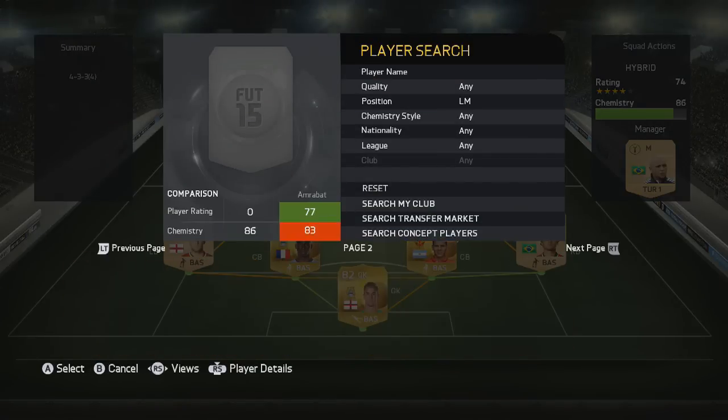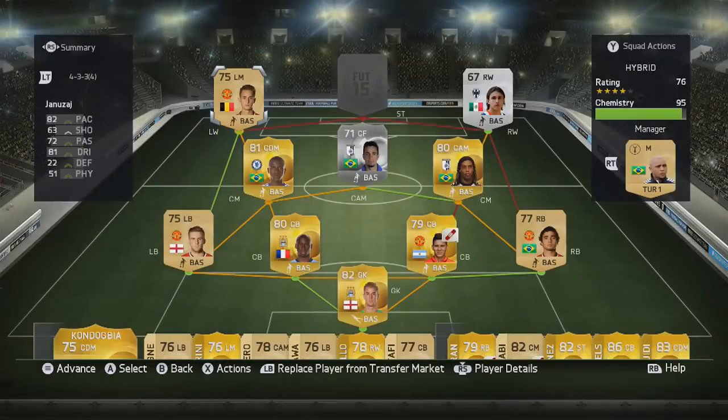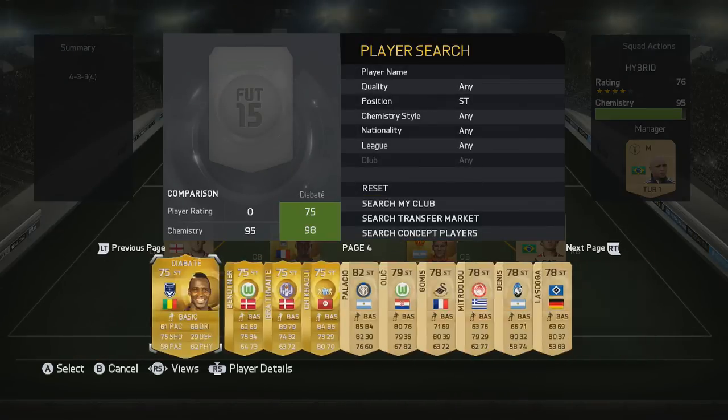Next up we have Januzaj from Manchester United. He is a gold this year — I'm not sure he should really be a gold given he hasn't played many games — but he has potential: 82 pace, 81 dribbling, four-star skills, and four-star weak foot, the same weak foot rating as Ronaldo, which I think is a little silly because Ronaldo is a lot better with his weak foot.